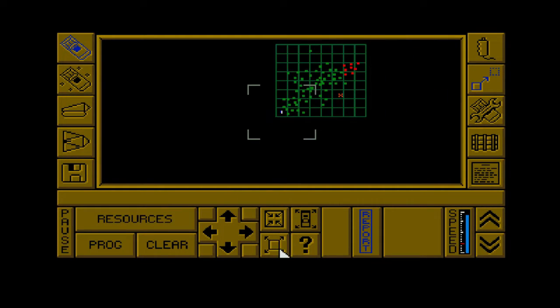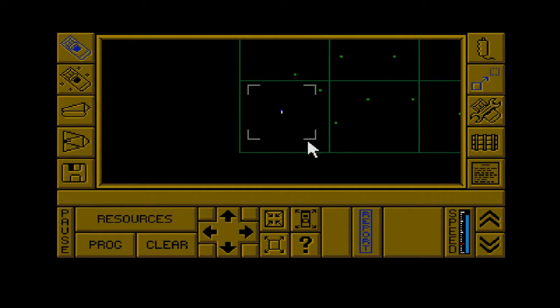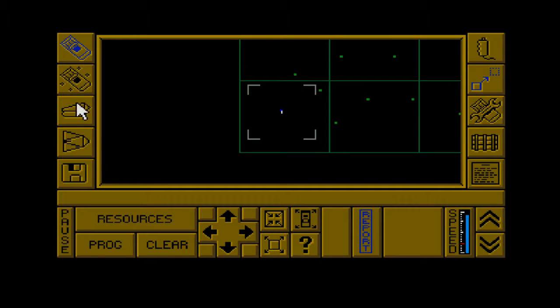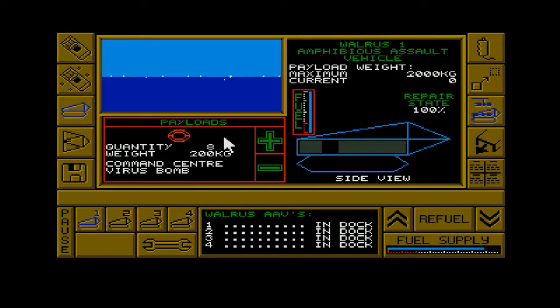If you look at the map, you see the red islands are the enemies, the blue one down here is ours, and the green are neutral ones you have to take over. What you need to do is go to the island - if they've got defences, destroy them with your flying mantas, possibly your walruses which are like amphibious tanks. With the walrus you have the payload, the command centre builder, and these come in three varieties: defence, factory, and resource.